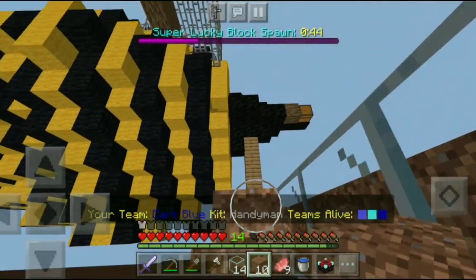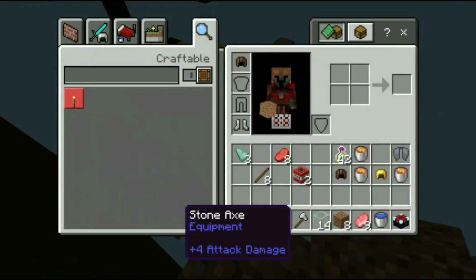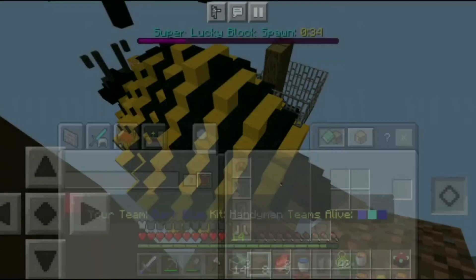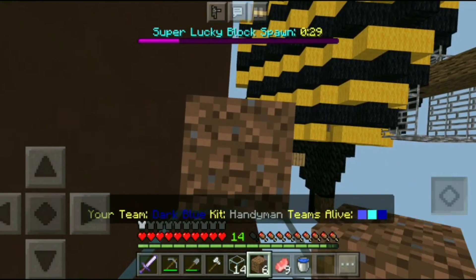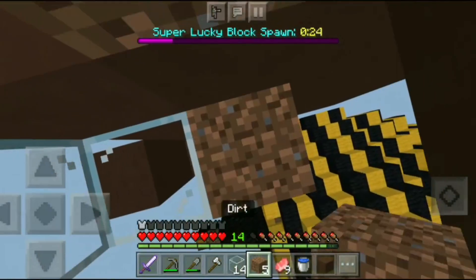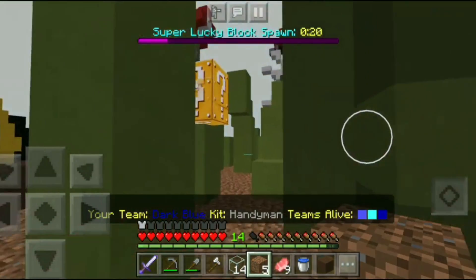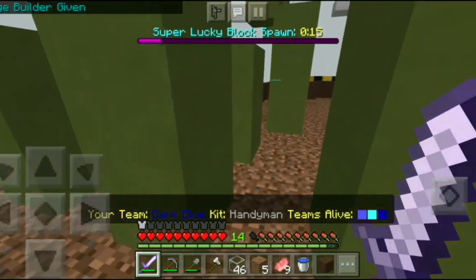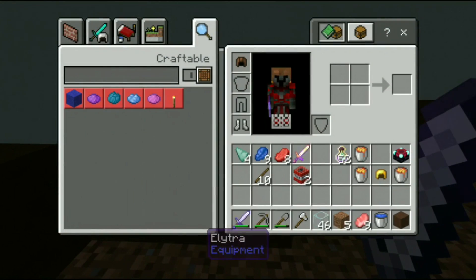No use trying those enchantments. Let me drop stuff I don't need and make sure no one else gets it either. Sharp one, sharp one — still better than nothing.